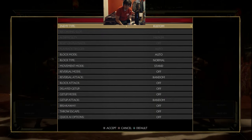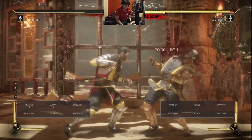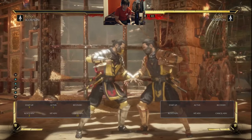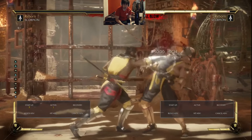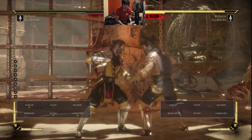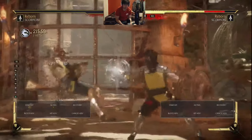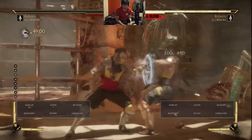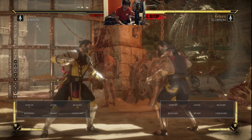Scorpion's stand 2 is a little bit lesser understood. It is a high attack with 9 frame startup. On block it's actually plus 3. It has 2 strings attached to it. The first is 2-1, which is a cancelable 2-hit high-mid string, which gives you more than enough time to cancel into a full combo. On block, the 2-1 string is actually plus 2 on block, which allows your 7 frame down 1 to become a frame trap and counter hit the opponent.